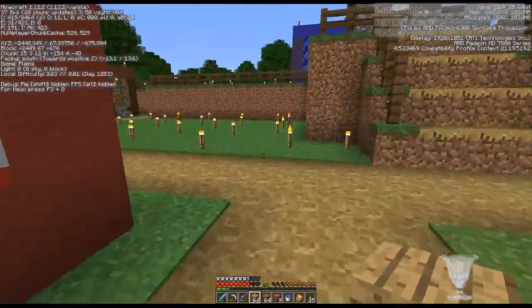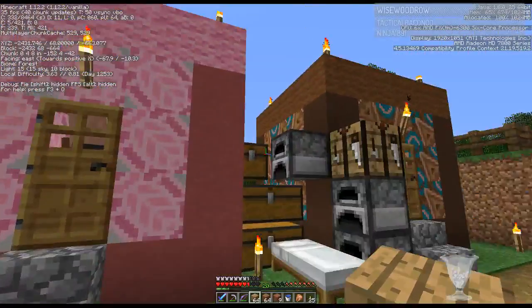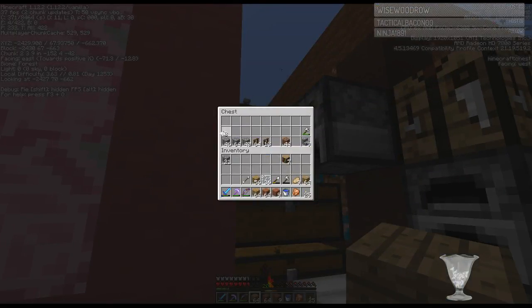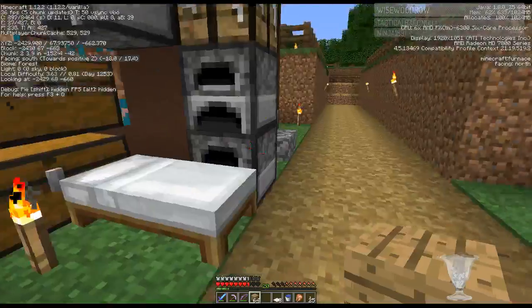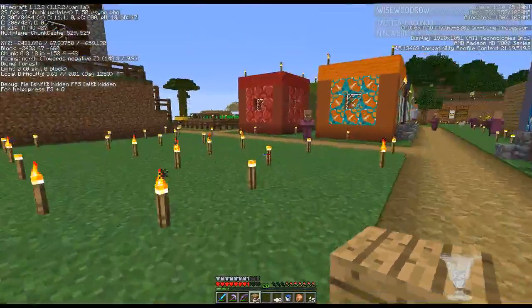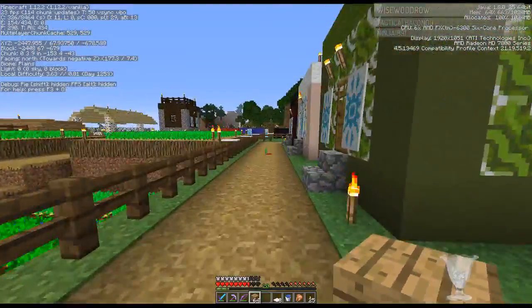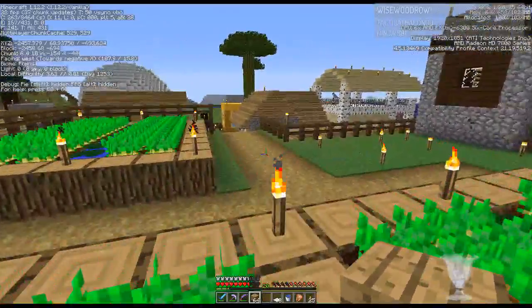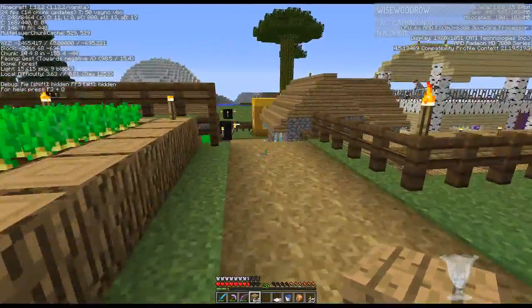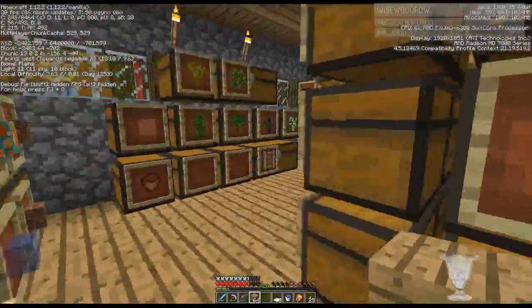I was going to say there's nobody over here, but I just heard one. Who's over here? They're checking out all the new houses, which is good because that's what I want. We forgot to pick up any more terracotta, which was not smart. We need to go back — I need more terracotta and I need the oak fences. I'm not making more when I know I have more; that's just a waste.